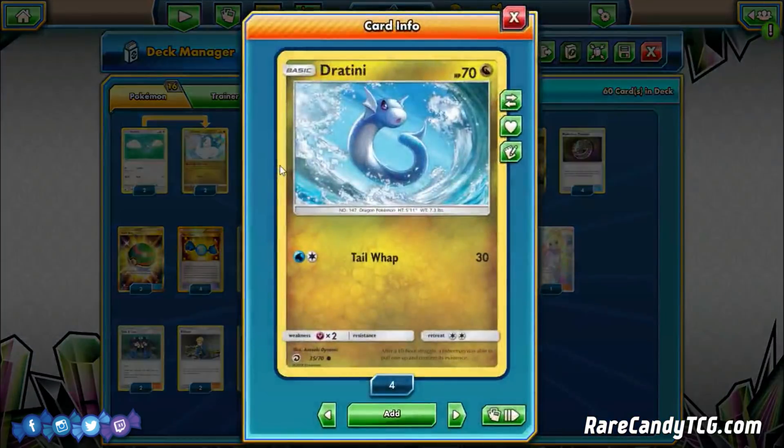About the Dratini — all of the available Dratinis have interesting things about them but also downsides. The Sun and Moon one has a great attack that searches out the entire evolution line, but it requires Grass Energy, which we don't run. The Dragon Majesty one has 60 HP and Paralysis on a coin flip, which is pretty good. But I'm opting for the 70 HP Dratini — even though the attack is basically unusable, having the extra hit points prevents your opponent from setting up knockouts early before your Dragonites get going.